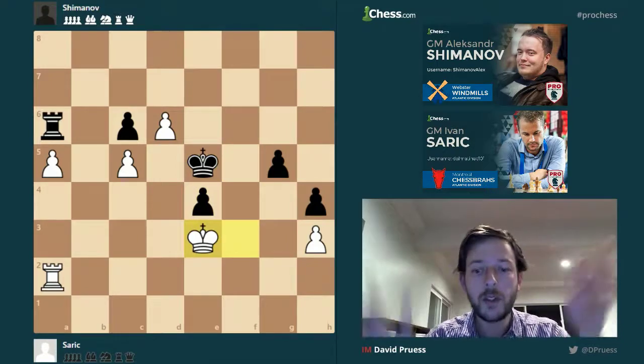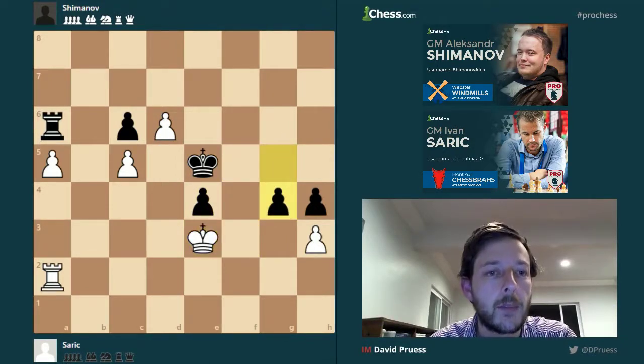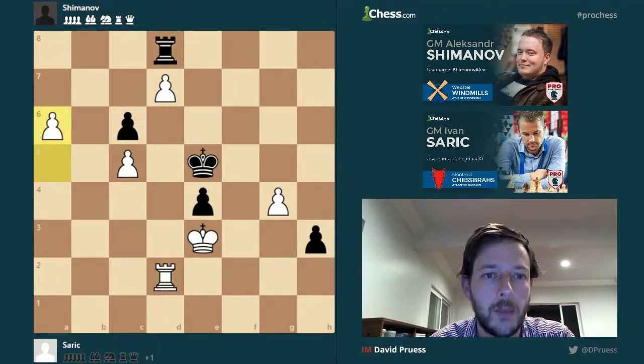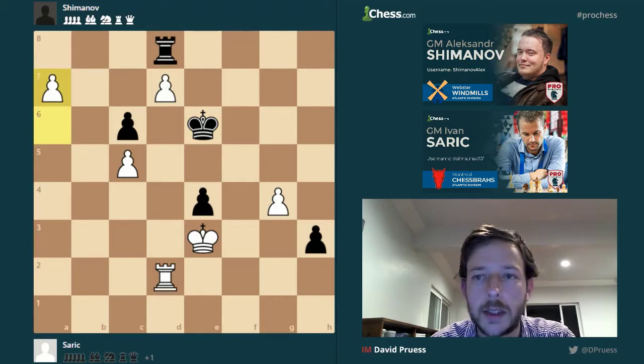I was like, whoa, this is revolutionary, insane stuff. This is how you win a rook and pawn ending? Black makes his h-pawn as counterplay, white uses the two pawns. The d8 queen is threatened, so black can't take the a-pawn. And here comes the a-pawn, and black lost in another move to white playing a8 equals queen.